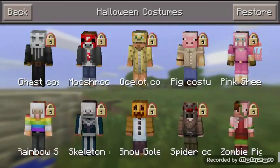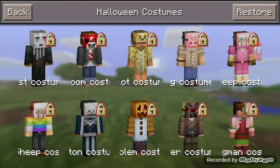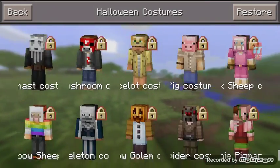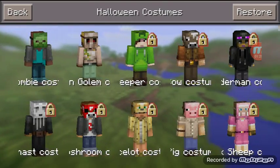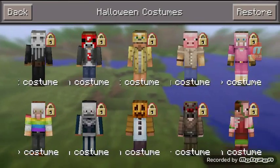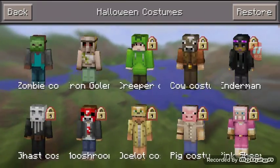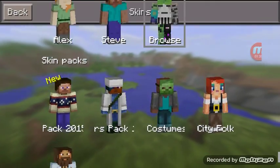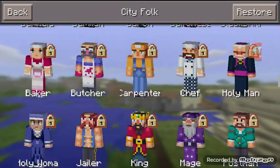Next one is Halloween Customs. I like these customs — all the customs. Yeah, Pink Sheep! You've got Zombie customs, Iron Golem, Creepers, Cow, Endermen, Ghast, Mushroom — all kinds of mob skins. They're really cool.